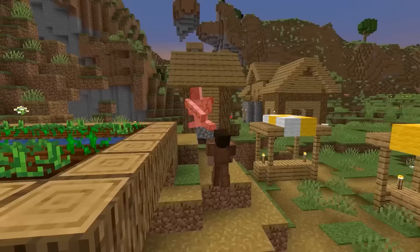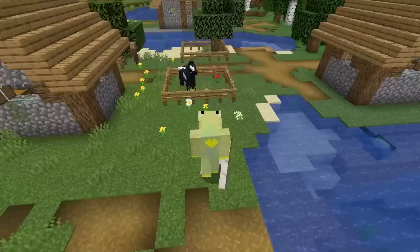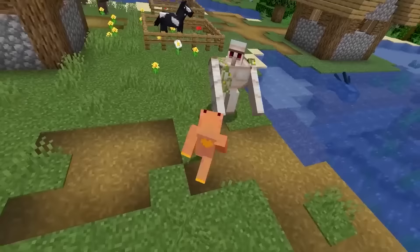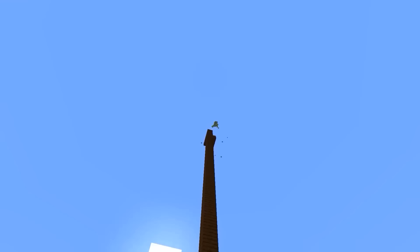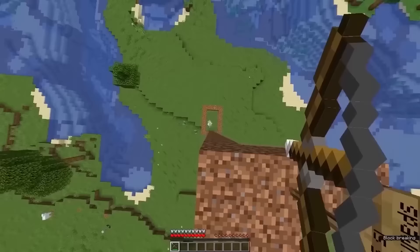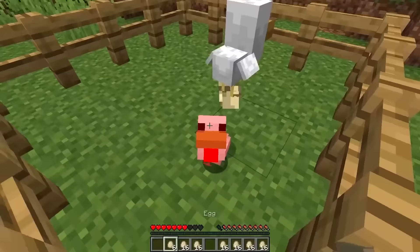Attacking the iron golem isn't a good idea generally. However, you can use this mob to your advantage. The iron golem's attack knocks you into the air, which makes it the perfect tool for clutching. Just shoot the golem in mid-air and fall right on top of him. If you're lucky enough, the golem will launch you into the air before you hit the ground.